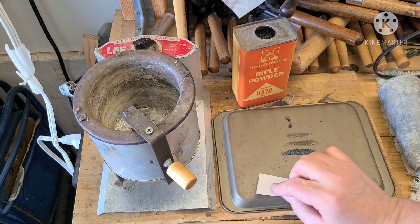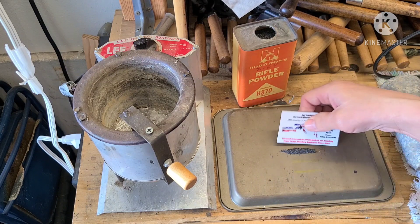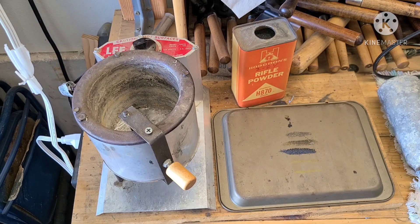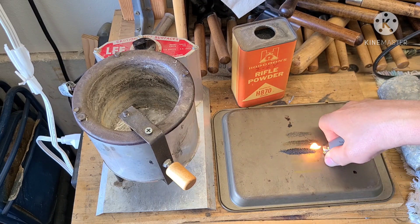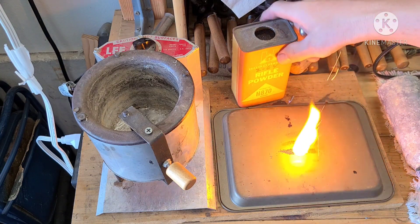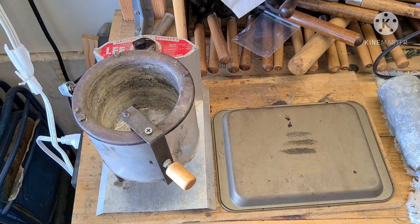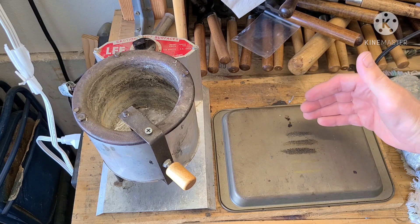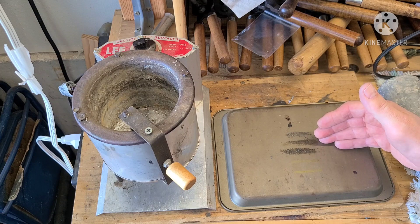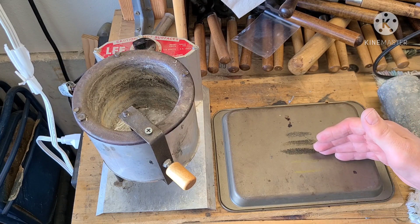All right, there we go — that's as good as I'm going to get. Now this one you'll be able to see is going to be really slow burning. It was so slow it was hard for me to ignite. And there you go, guys. That is the difference between a fast pistol powder, a medium-burning high-end pistol and slow-burning pistol and fast-burning rifle powder, and a slow-burning rifle powder.